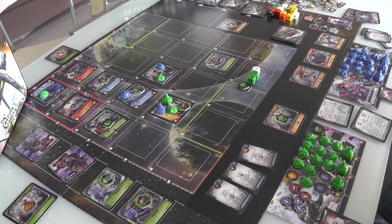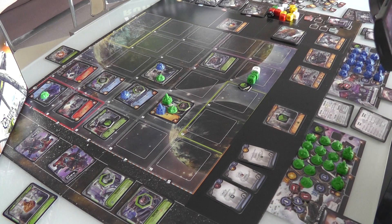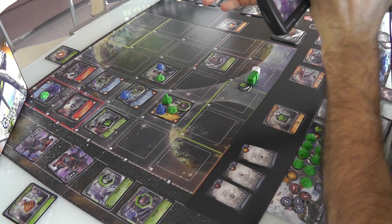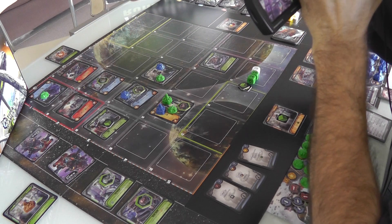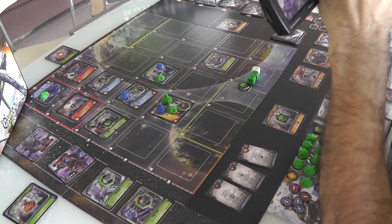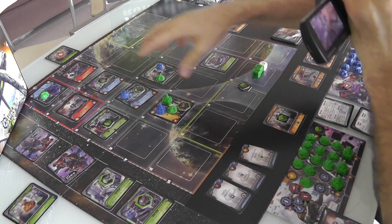Hey everybody, welcome back. I'm going to continue on, but before we go to Jen's turn, I just double-checked the rules, because I did think that was weird — attacking a zone without a mobile headquarters. I looked at the rules more closely and you cannot seize control unless you have a mobile headquarters nearby. So I have to redo the last turn. Sorry, I know it drives people nuts, but I'm going to redo my last turn. Although I'm still going to do pretty much the same thing — just down here instead of up there.